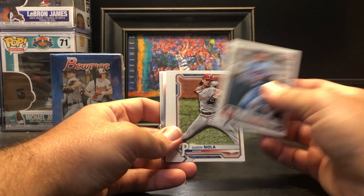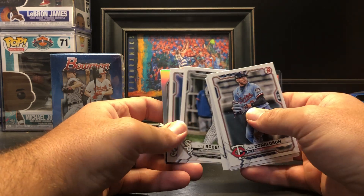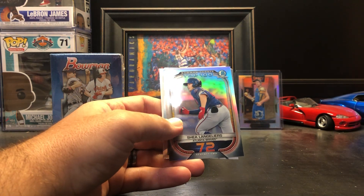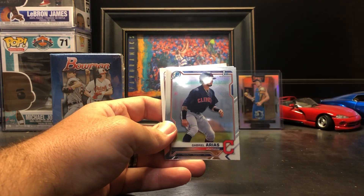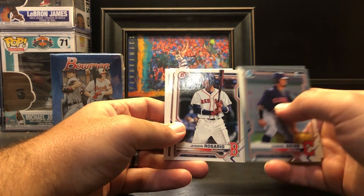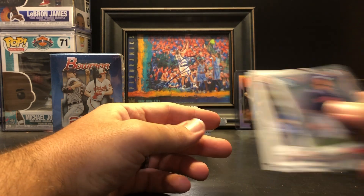All right, first pack: Josh Donaldson, Aaron Nola, Joey Gallo, Vladimir Guerrero Jr., Luis Robert, Freddie Freeman. Scouts Top 100 — Shea Langeleers number 72, Gabriel Arias, Casey Martin Chrome, Jason Rosario, Nolan Jones, and Gunnar Henderson.